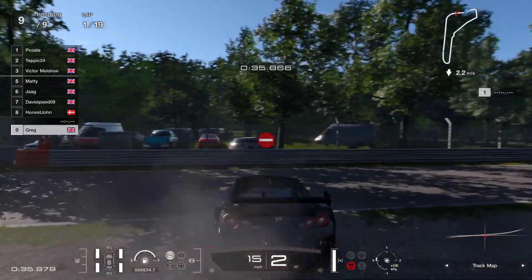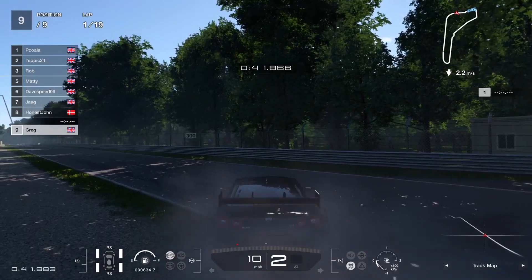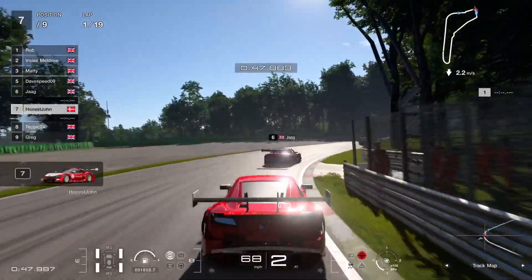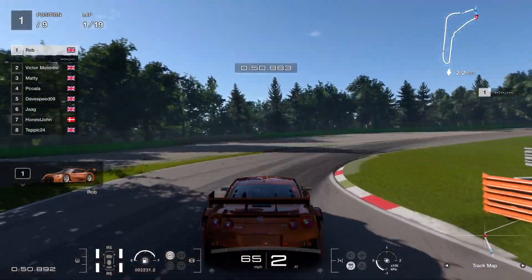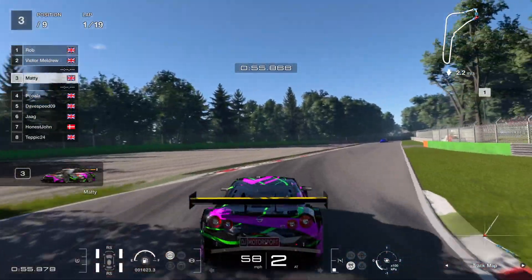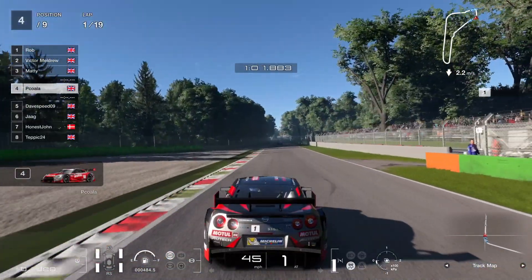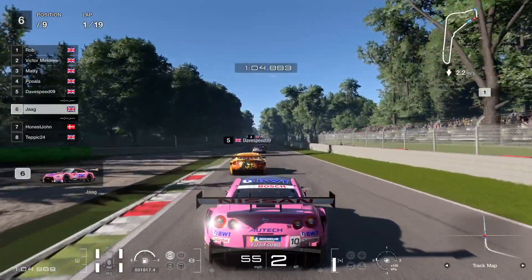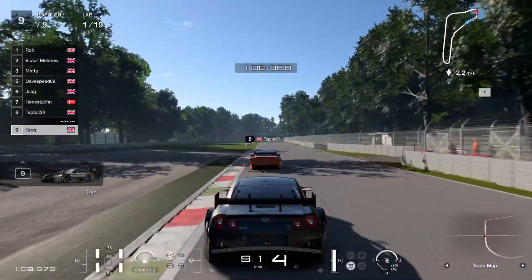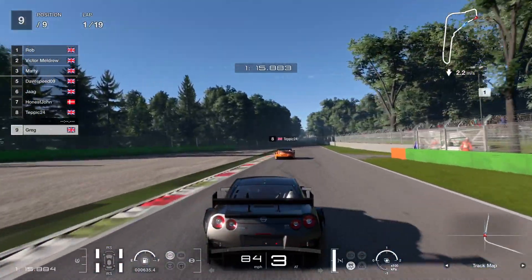This is what happened to Tebik last race too. It always seems to happen to Greg at this circuit unfortunately. GT7 doing its wonderful job of not letting you rejoin cleanly - sometimes I think people just quit out, which is understandable. Tebik's down to last. So the order is Robbie first, Victor second, Matty third, Paul fourth, Speed fifth, Jag sixth, Honest John seventh, Tebik eighth, and Greg still running in last.